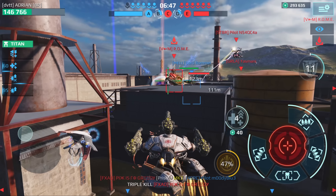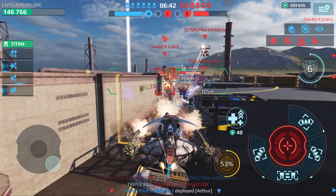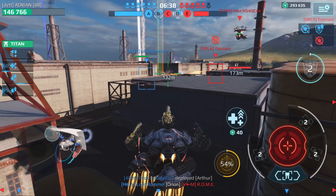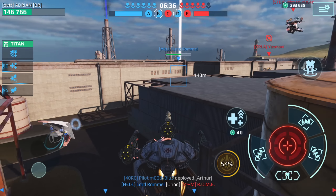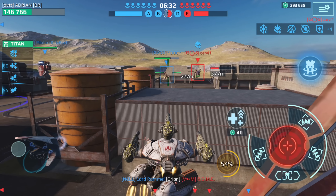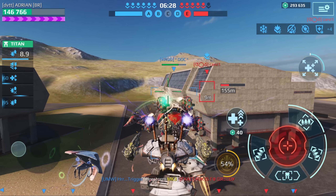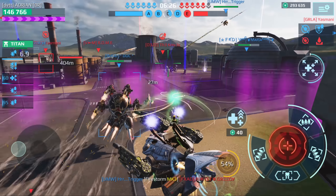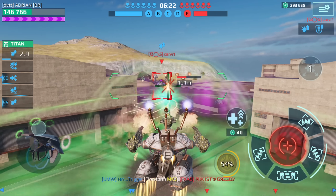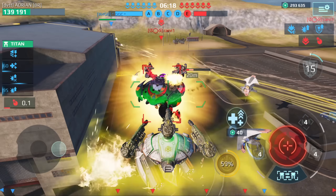I wish I could teleport to this player right now to help him out. That actually did a lot of damage to that Minos. That guy is being attacked — let me teleport to this player and try to back him up. I'm going to take out this player in our spawn; you definitely don't want a Revenant in your spawn.